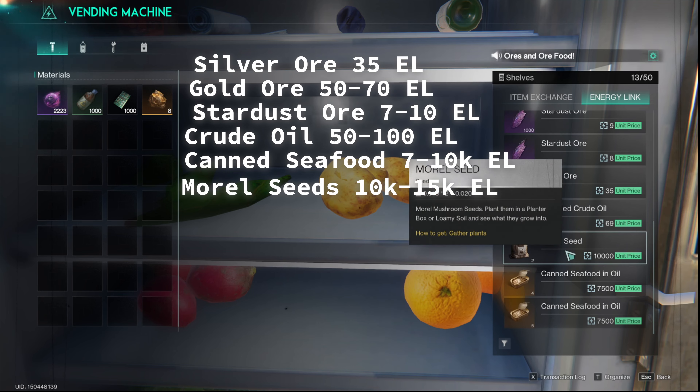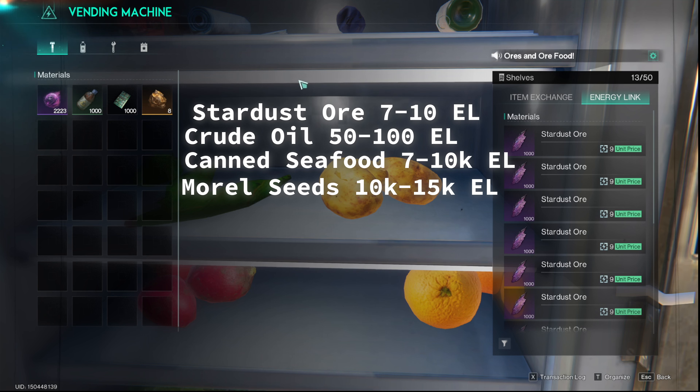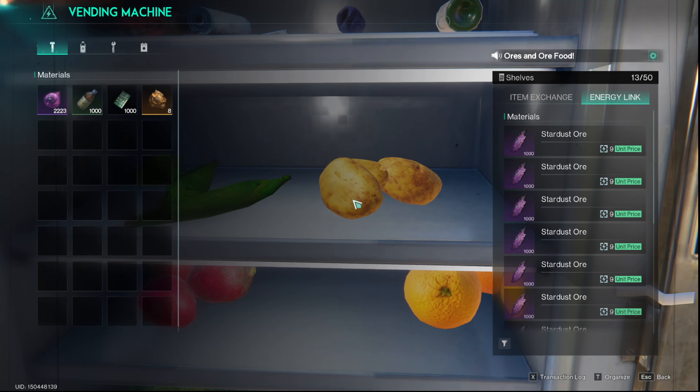So my top five sellers are: silver ore, gold ore, stardust ore, crude oil, canned seafood oil, and morel seeds. Those are the things I absolutely advise selling. I'll try to put a graphic on screen showing prices and how often I sell them.